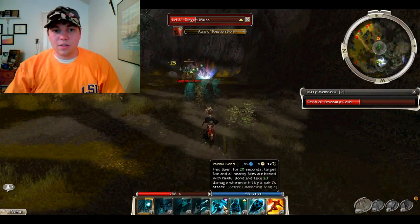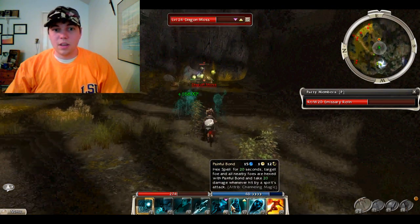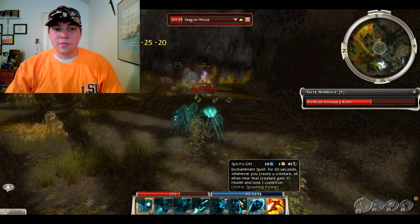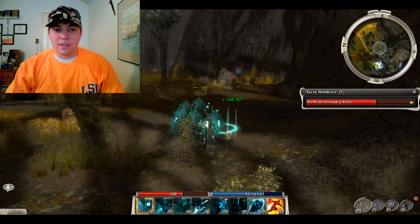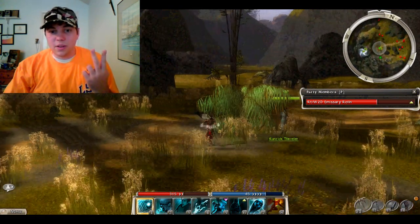You need to be careful fighting the Dragon Moss because they have Shatterstone, which can really deal a lot of damage if you're not paying attention and they hit you with it multiple times — especially since it's a skill that hits twice.